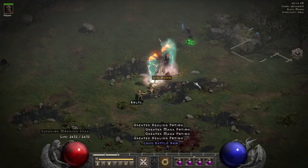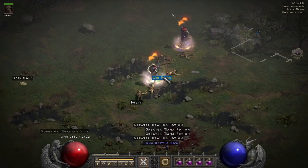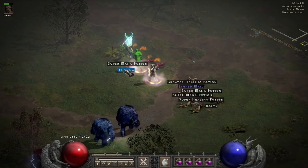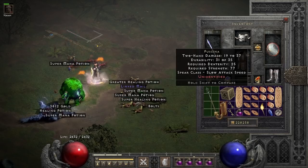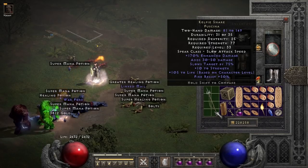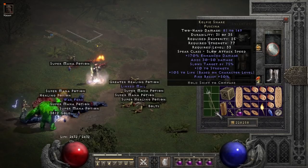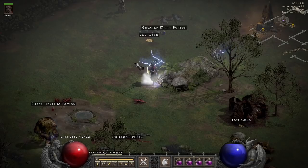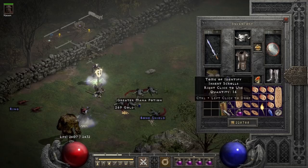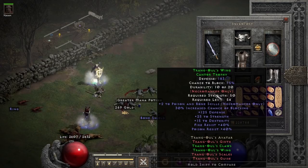An Um rune dropped on run 80 — finally, something of value. 12 games later, a unique item that I'm not going to pronounce out of fear of being made fun of in the comments dropped — a Kelpie Snare. Pretty cool weapon for bossing; it makes enemies too slow to cast spells, so they just kind of stand there. In the next game, a shaman drops me a set Cathan's Trophy — a great item for a poison necro going for the Trang 3-piece bonus.